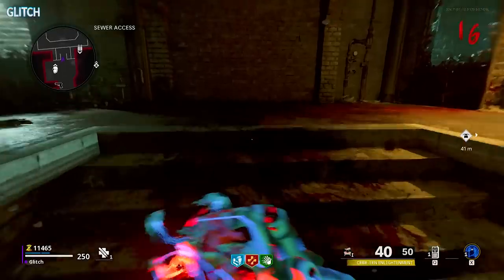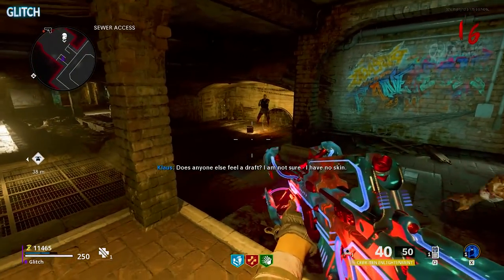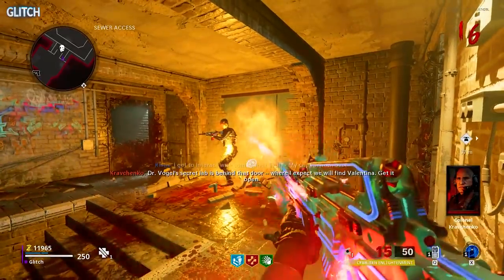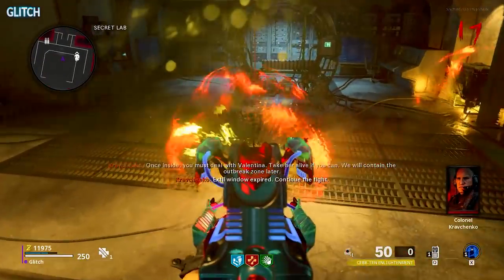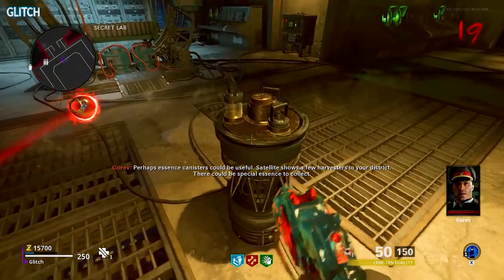So moving on, go ahead and call in Klaus, then command him in front of this brick wall in the sewer access area. He will eventually punch through the wall, revealing another metal one. To get through that, you'll need the laser variant of the Cerberus — all you have to do is shoot the wall until it melts away. Inside will be a hidden lab with two items protected by barriers. To remove these barriers, you must flip to the next round.